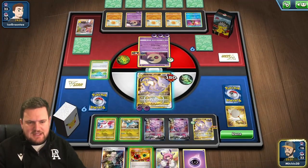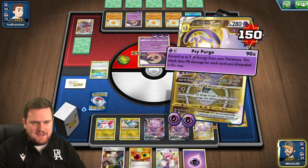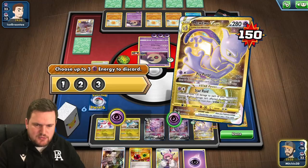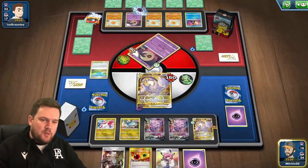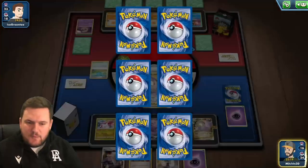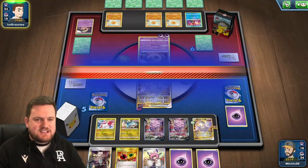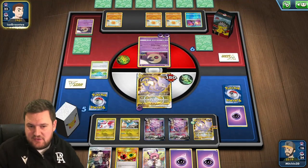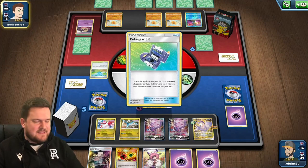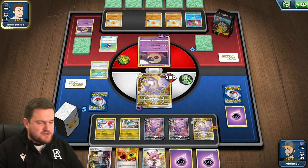We've found the Mewtwo back again. We don't need to do anything else other than just Psypurge — we'll discard one energy for 90 damage on the Lunatone and take the knockout. We will lose this Mewtwo next turn, but we really only need to discard one. The last thing we want is for our opponent to completely whiff a turn and then we find ourselves with an attacker in the active that cannot do anything.